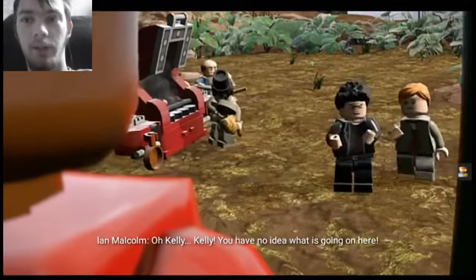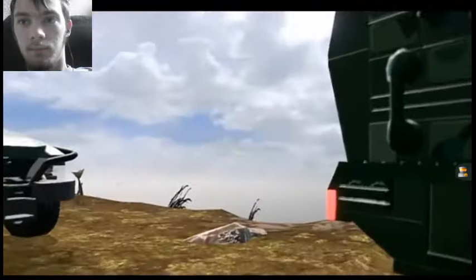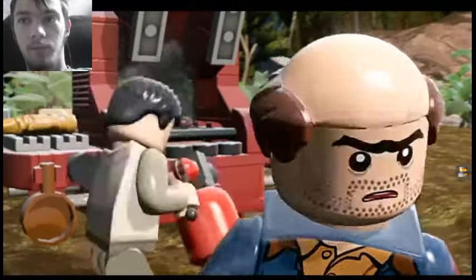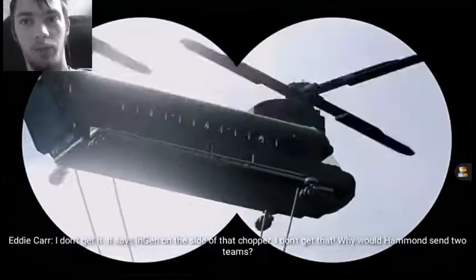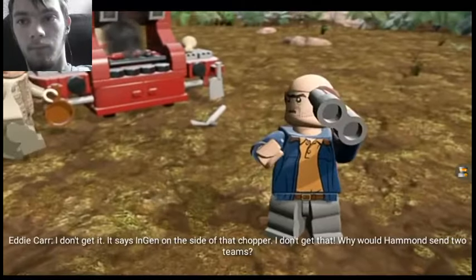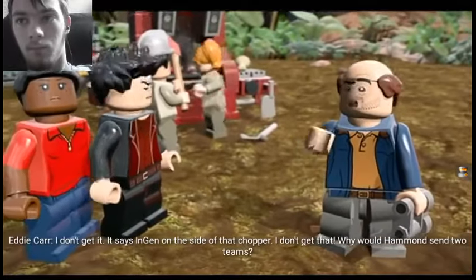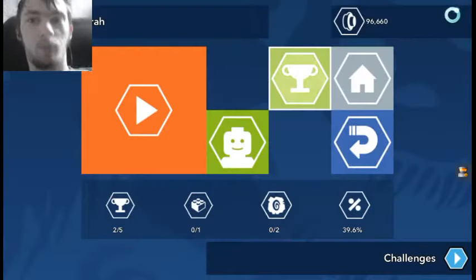She's a sweet little kid, locked up with curiosity. Hello, helicopters. Why are they carrying washing machines? It says Inchant on the side of that chopper. I don't get that. Why would Hammond send two teams? Unless Hammond didn't send two teams.